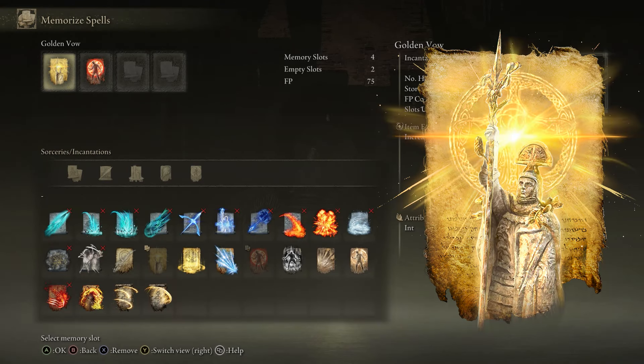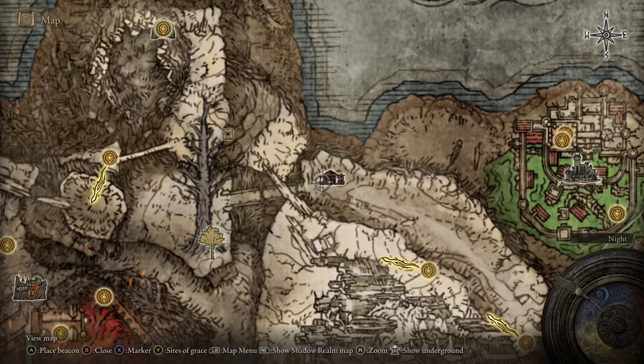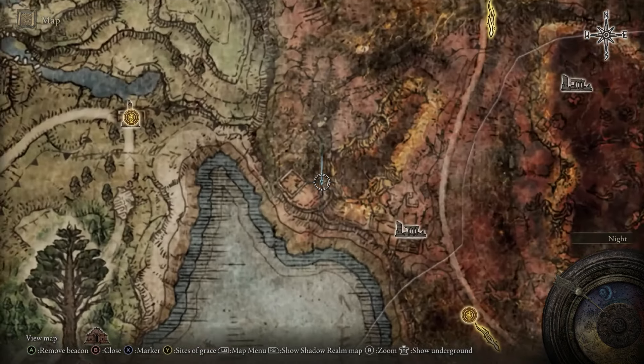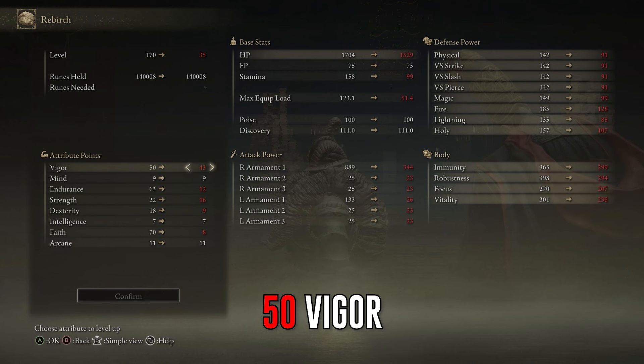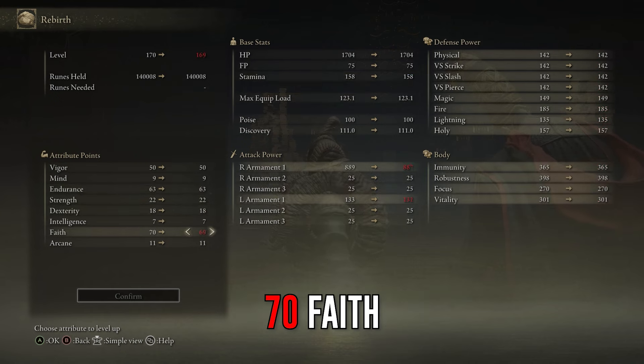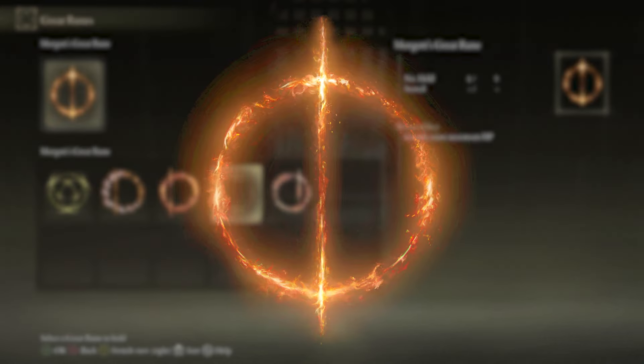For spells, we will use Golden Vow, which increases our damage by 15% and lasts for 80 seconds. It can be found in the Corpse-Stench Shack in Mt. Gelmir. The second spell is Flame, Grant Me Strength, which increases your fire damage by 20% and physical damage by 20%, lasting for 30 seconds. It can be found behind Fort Gael in Caelid. For stats, spec to 50 Vigor, 61 Endurance, 22 Strength, 18 Dexterity, and 70 Faith. Don't forget to use Morgott's Great Rune to increase your health by 25%, giving you a big health cushion when you need it.